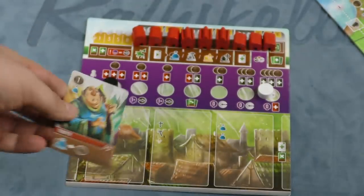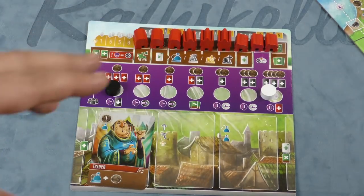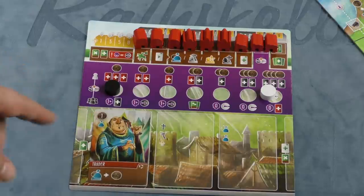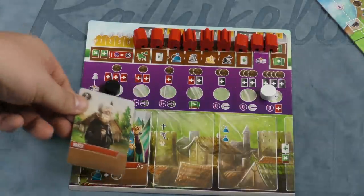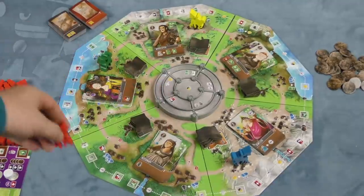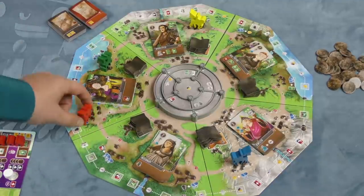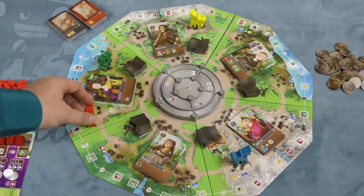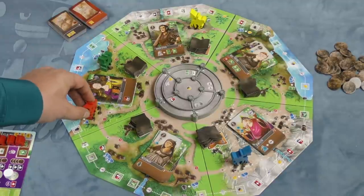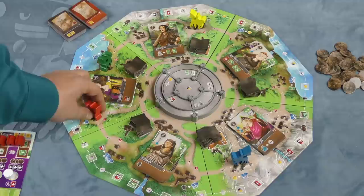When you play a character card, all icons on that character are added to whatever action you take. You're also going to be moving your Viscount equal to the cost of the character played — so a cost of one moves you one space, the Abbot moves you two. You must move the full amount of spaces, following the arrows. You can move up and down on the board to adjust, but you have to be exact — you can't stop on a space if you're moving three and it's only two away.